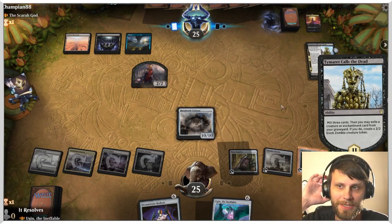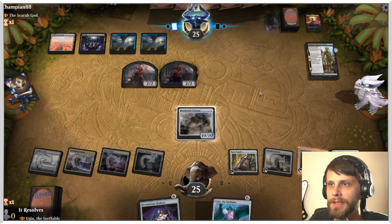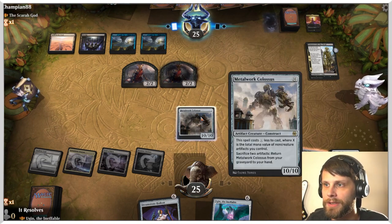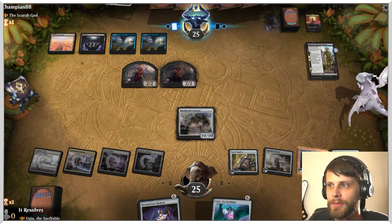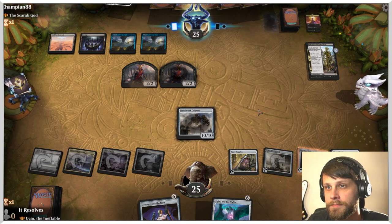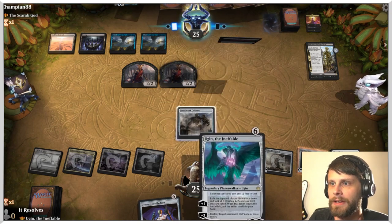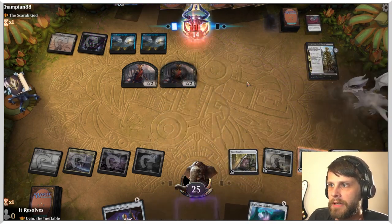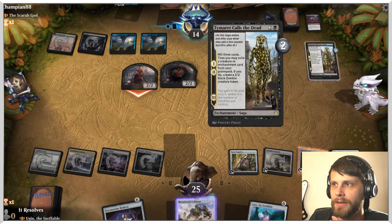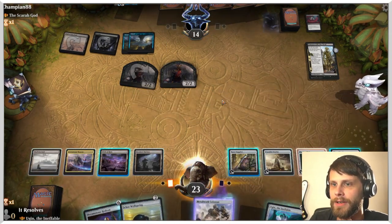We should be able to get Ugin down next turn as well. The opponent does have to deal with this Colossus — they may just have a kill spell. Worth noting, it's very easy to deal with the Colossus, but we do actually get to return it by sacrificing a couple of things. We'll pass — we're most likely not going to sacrifice anything quite yet. Icker Wellspring is a great card to have here.